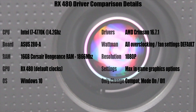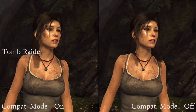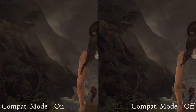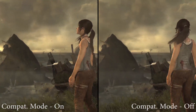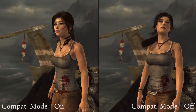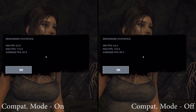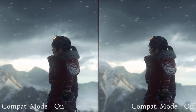We're using a pretty standard benchmarking rig with an i7-4770K, 16 gigabytes of memory, the RX 480, Windows 10 for DirectX 12 goodness, and the Crimson 16.7.1 drivers. All overclocking and fan options were set to default. Resolution was set to 1080p and all in-game settings were maxed out aside from anti-aliasing, which was left to FXAA or SMAA. The only option that was changed was compatibility mode.